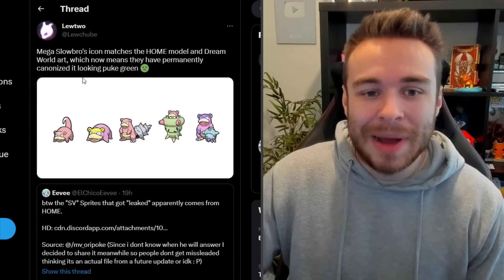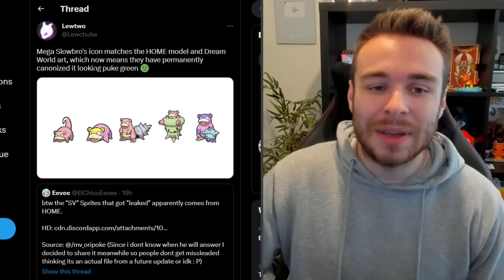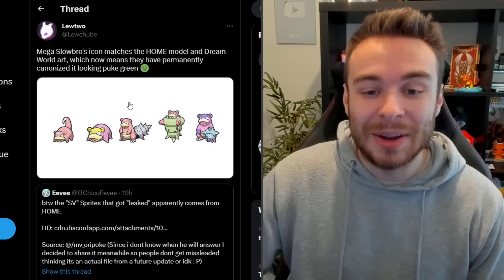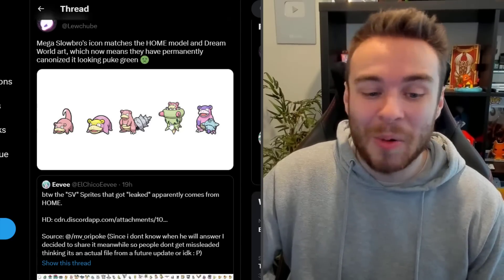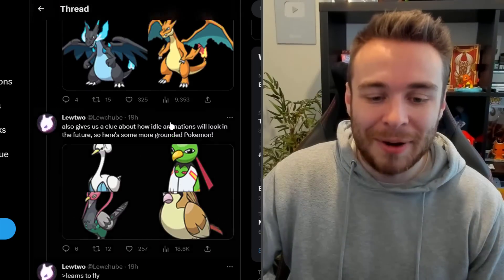Lutu also mentions that Mega Slowbro's icon matches the Home model and Dream World art, which means they have permanently canonized it looking puke green. I don't know why they changed the color, but it's not great at all.